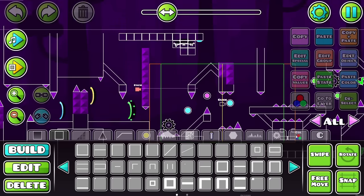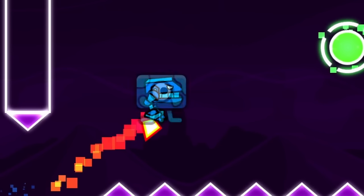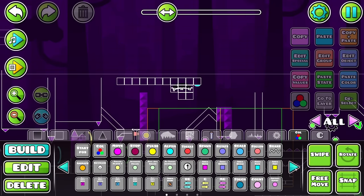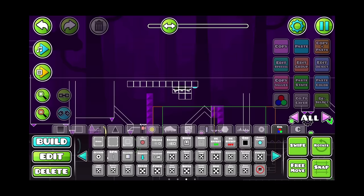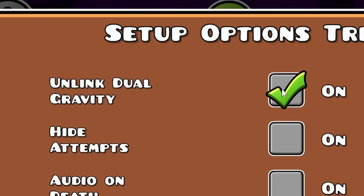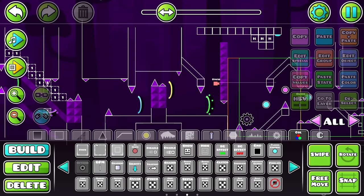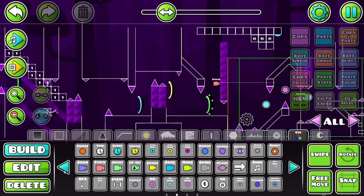Something that you guys let me know about in the comments - I saw quite a few comments about this - is the fact that I didn't need to make that a robot, because apparently if I place down an options trigger and go to edit, there should be Unlinked Dual Gravity. I didn't know that was a thing! How did I not know that? It means I don't need to do this as a robot, so I want to give that a go real quick.